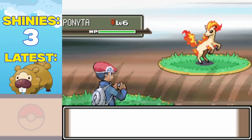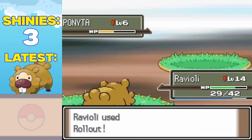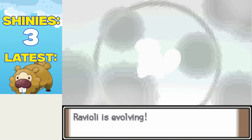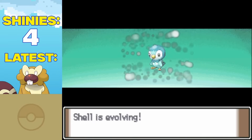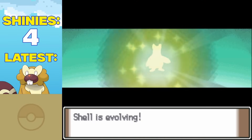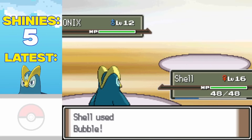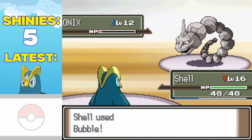We first bullied a bunch of low-level Ponyta, and it wasn't long before Ravioli started evolving, turning into our second shiny water type. Shell wanted to be a part of the fun too, and it wasn't long till she became a beautiful shiny Prinplup. With a team like this, Roark didn't even know what hit him.